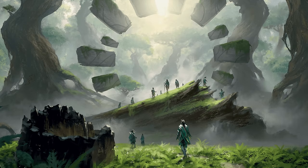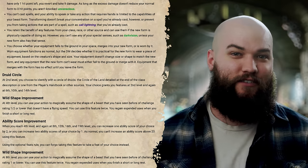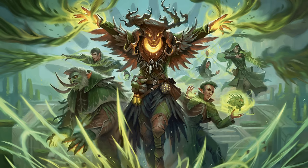Now let's delve into the other feature you get at level two: your druid circle subclass. Level two is a really big one for druids. Setting down a path that will unlock new features at second level as well as at sixth, tenth, and fourteenth level — I'll cover each option briefly and most of the features for each, and I'll be sure to link any videos that go into more detail or use these subclasses in a character build.